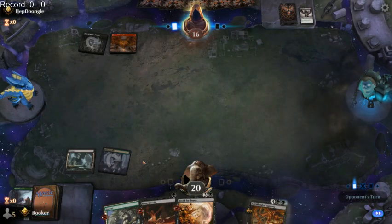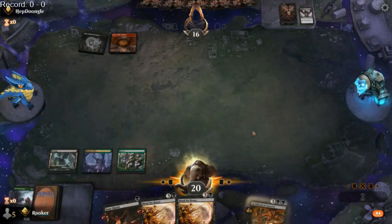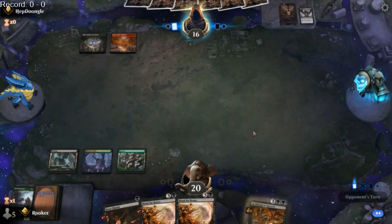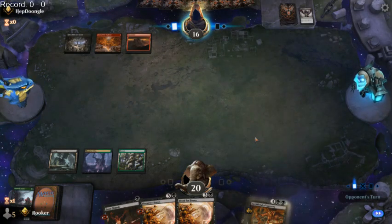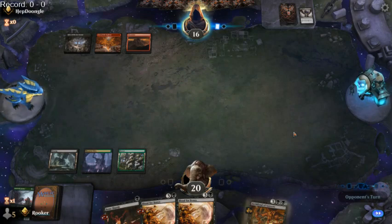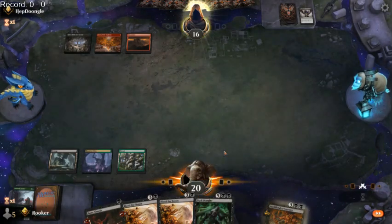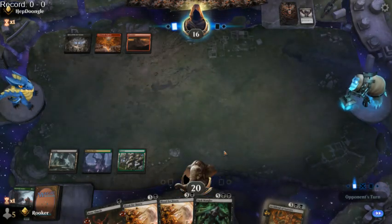And our opponent still did Thought Seize, so I guess there was no reason to hold our Haunted Mire in hand. Our opponent removed any way we have of using Blood for Bones. We can't actually cast it because we have nothing to sacrifice. And we don't have any mana to do it anyway.